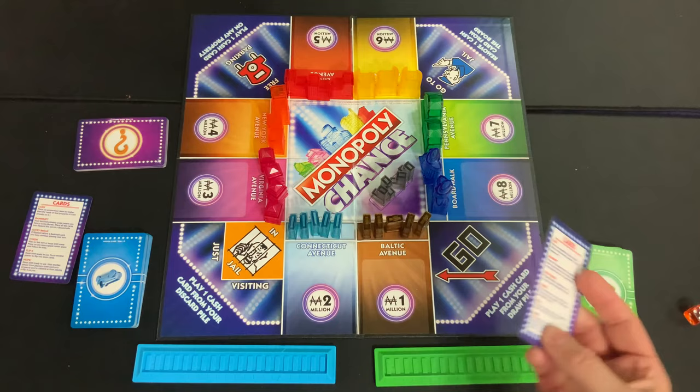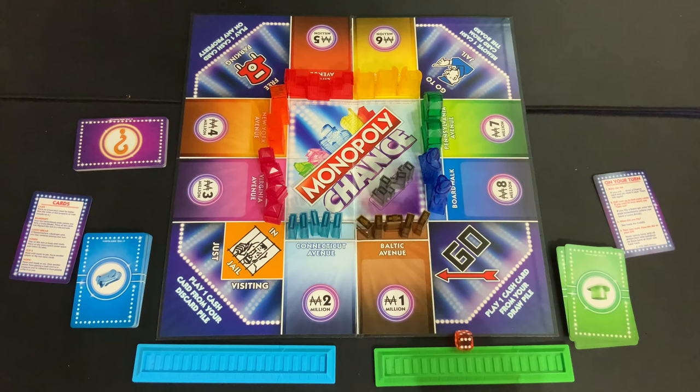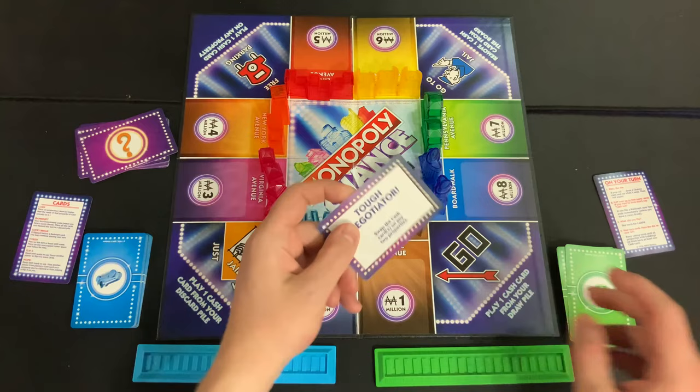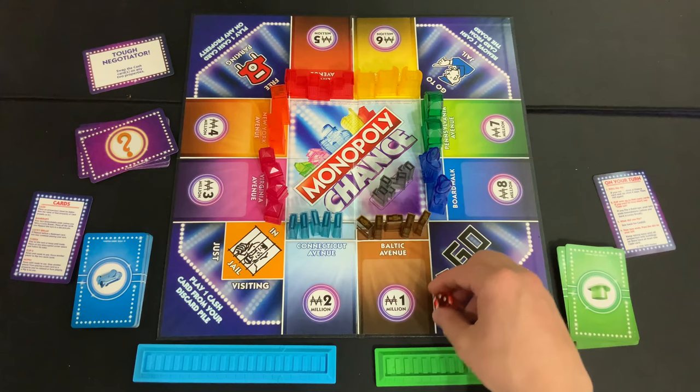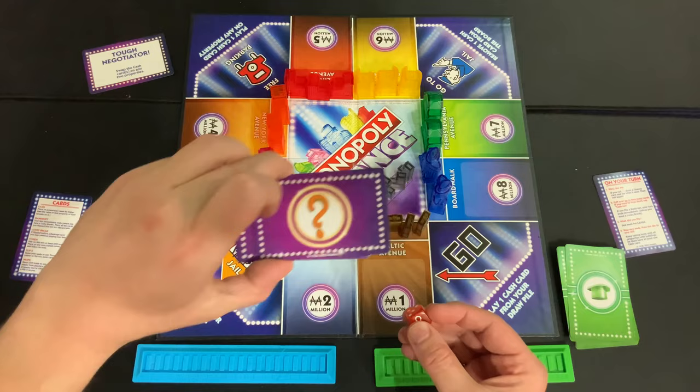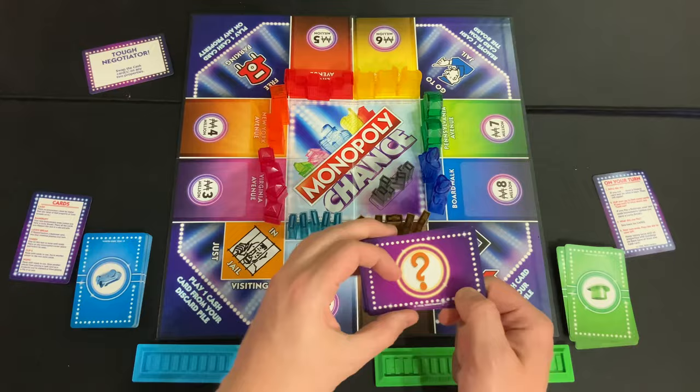On your turn, you're going to roll the dice. First, if you get a question mark, you draw one of the question mark cards and do exactly what it says. They do a variety of different things. Once you're done with that card, discard it and roll again until you get a number. If you keep getting question marks, you keep drawing chance cards. If the chance deck runs out, shuffle the discard pile and draw one.